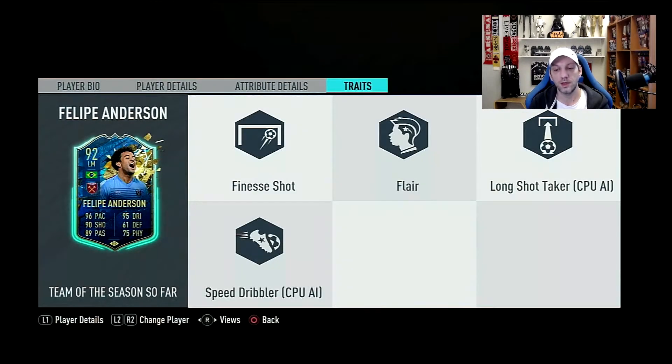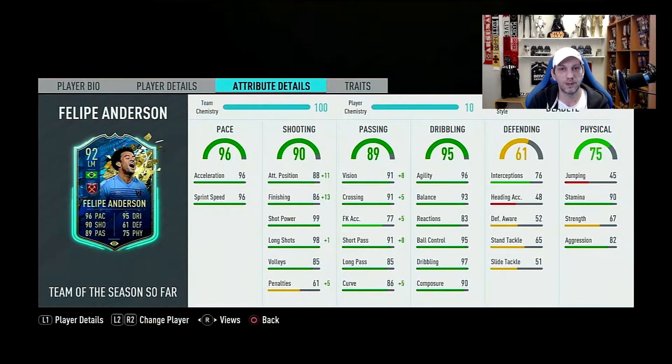Traits: we have the finesse shot and the flare. Finesse shot is the important one we want to try — paired with his shooting stats, that should be an amazing combination. I want to find a few occasions where I can use that. So it looks like a very nice card.